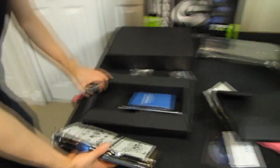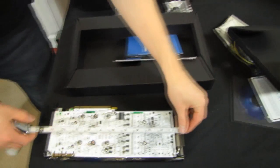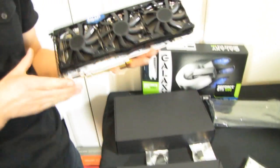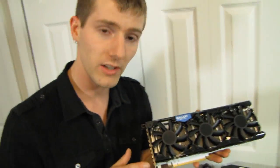Let's measure how long it is, because this must be close to 12 inches. From the back of the bracket — 11 and a half inches. So make sure you have a case capable of housing an 11 and a half inch graphics card before you install one of these. Thank you for checking out my unboxing and first look at the Galaxy GeForce GTX 680 SOC. Don't forget to subscribe to Linus Tech Tips for more unboxings, reviews, and other computer videos.